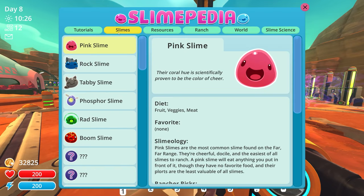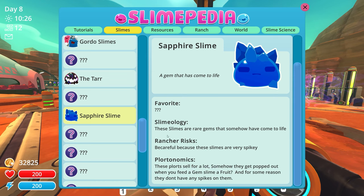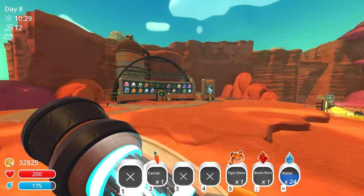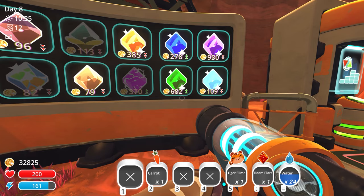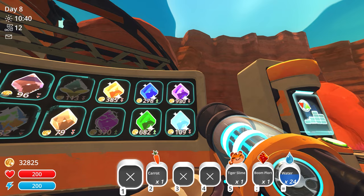Checking the slimepedia about the sapphire slime: diet is fruit, no favorite listed. 'These slimes are rare gems that have somehow come to life - be careful, they are very spiky.' The plorts sell for a lot and get popped out when you feed a gem slime fruit. On the market, sapphire plorts are at 278, emerald at 682, and amethyst is way up at 930!